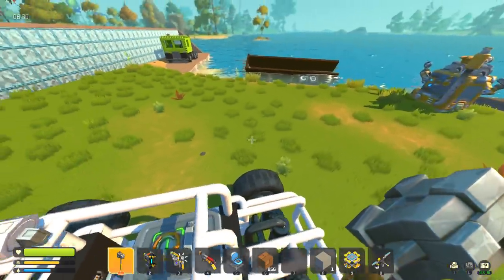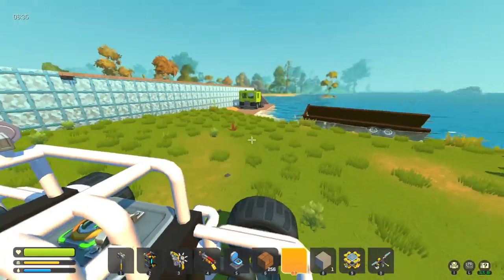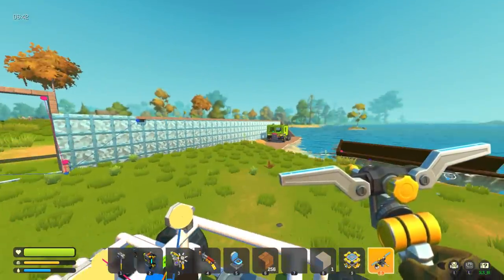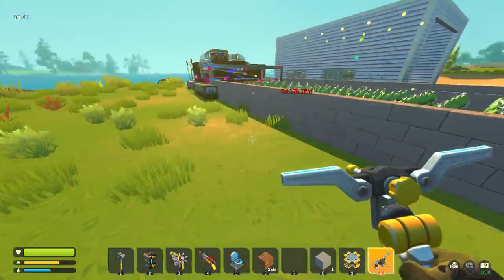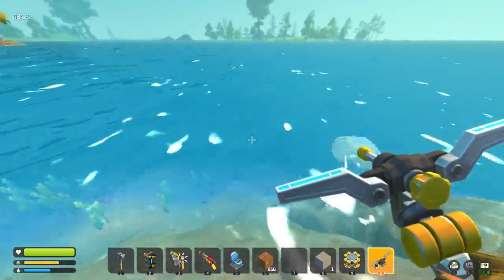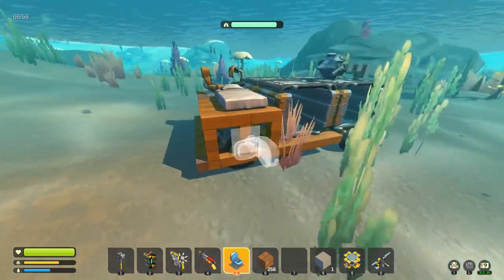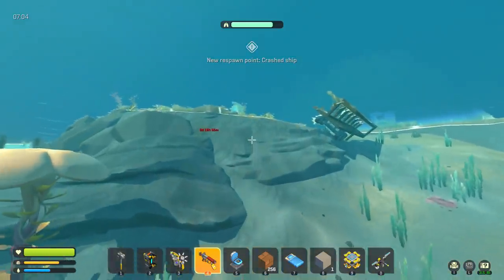Now I just need to put a bed on. Where'd my piston-powered vehicle go? Did it drive off on its own? Oh — there it is, way over there. It probably sank a bit. Actually that's a pretty good parking spot. I just need the bed. New respawn point is the crashed ship — so if you delete your only respawn point it moves it to the crashed ship.